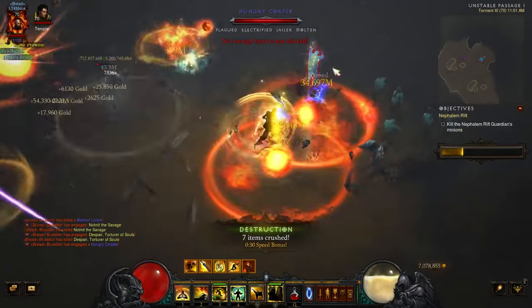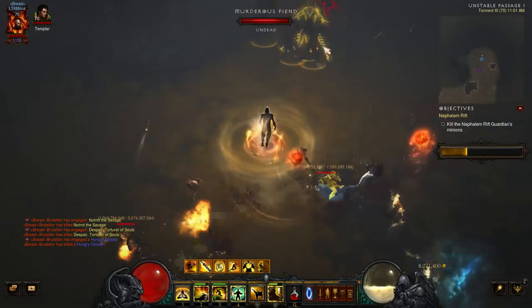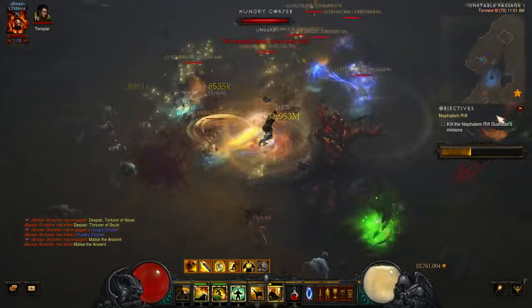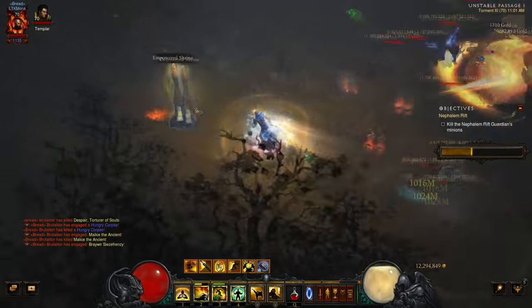The main things you need to focus on are rubies. You want rubies in your weapons and helmet, emeralds in your chest and legs, and even rings and accessories like that.